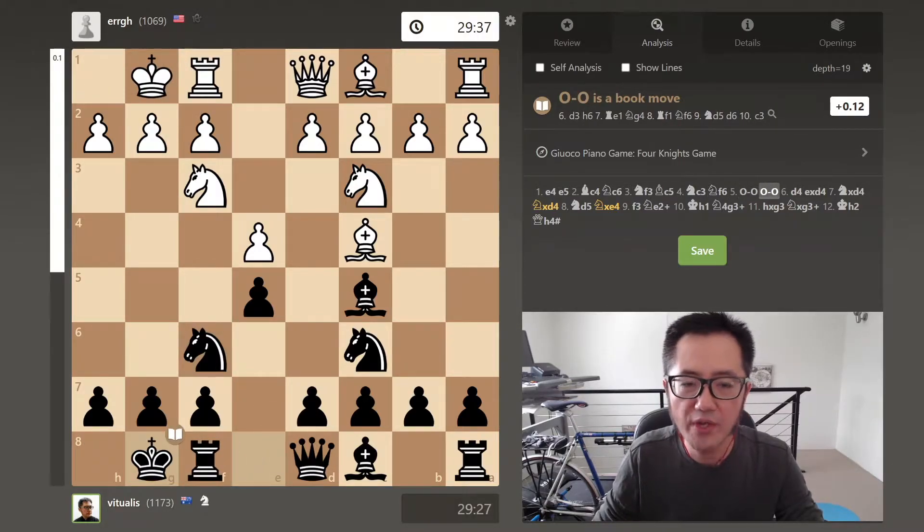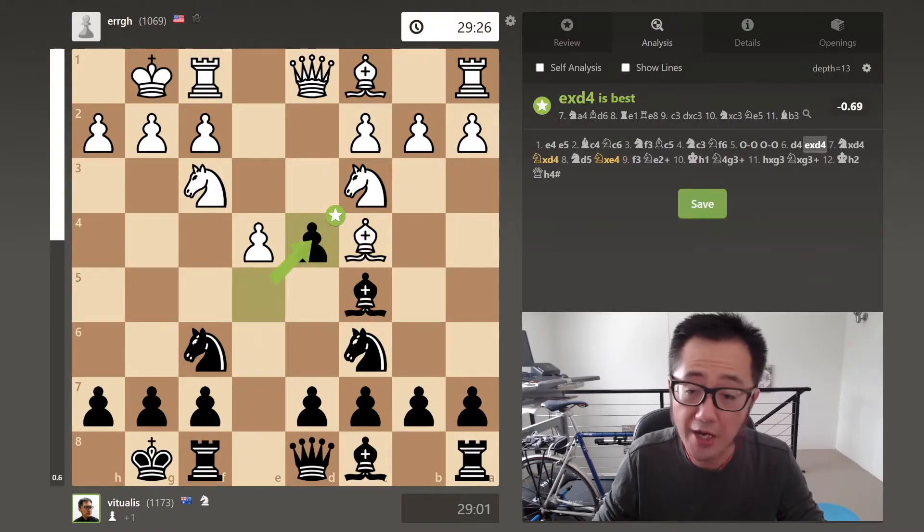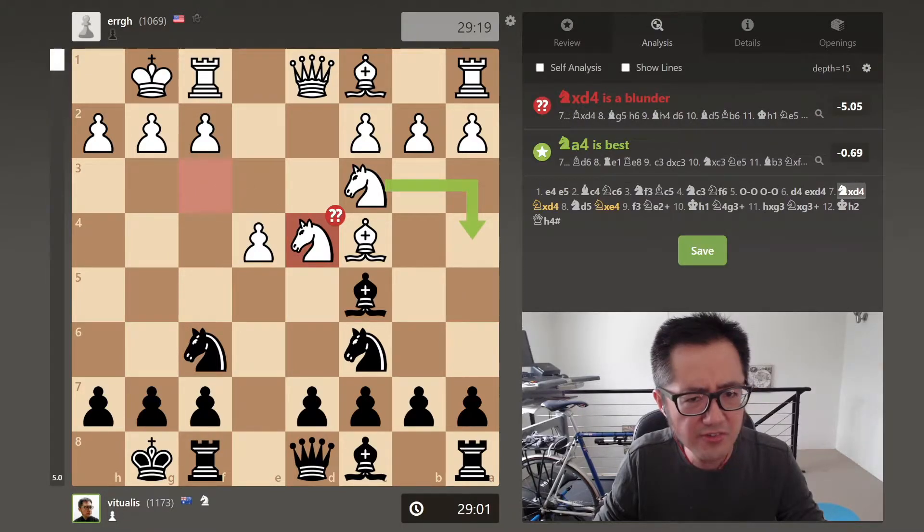Castles, castles — we have now completed our development. The opponent then thrusts into the centre with d4. That doesn't really make sense, given that I can capture back. They can't really capture back since I can take the knight and the queen cannot capture, given I have one last defender. So I take the pawn. The opponent decides to capture with the knight anyway, which is not exactly clear why they chose to do that.